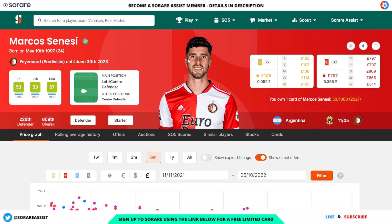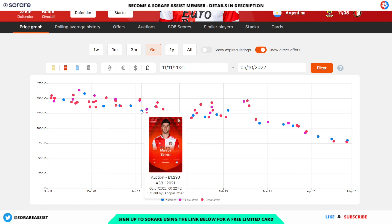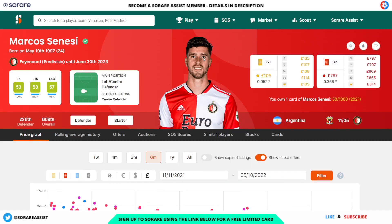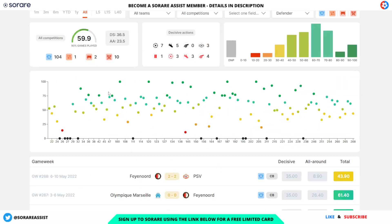Another good option in defence is Marcos Senesi of Feyenoord, with an L15 of 53 and an L40 of 57. His limited is going for around £105 and his rare card for around £814. Looking at his price, there was an auction for £1,582 back in December, £1,293 in January, and £1,300 in February. More recently someone picked him up for £797 on the 7th of May — a huge saving. He should also reward you with some fantastic scores on the SO5 scoring matrix.